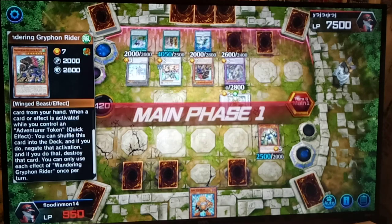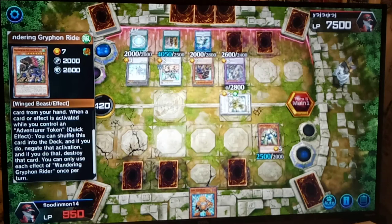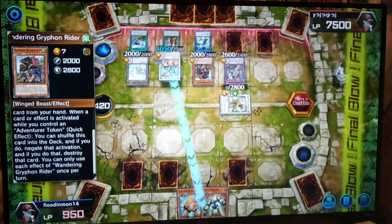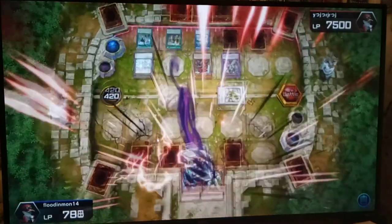What you gonna do now, man? Another bounce — very smart, took out Turret Warrior. And this should be it. Borreload Savage Strike.